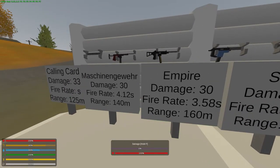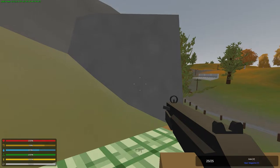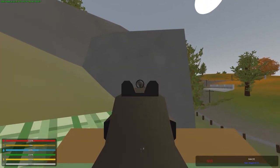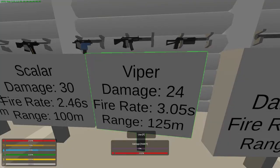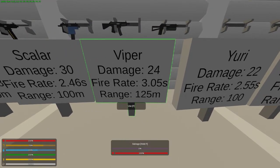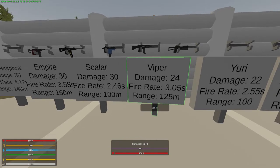Next we have the Viper, which is considered a police weapon. It can be found in various places on many different maps; on PEI it's only in care packages according to the Unturned fandom wiki. The spread goes very much to the left and up — you might have a hard time controlling it. The Viper does only 24 damage with a fire rate of 3.05 seconds, and the range is 125 meters, which is better than the Yuri or Scalar. But with that very low damage, I don't think it's a good choice.